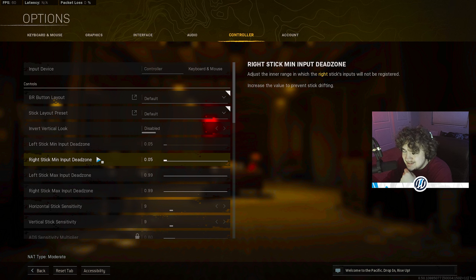For my left and right stick minimum input dead zone — this is just your regular dead zone, basically how far you have to push your stick for it to start moving. I have it on 0.05. I've always used 0.05, I've never bumped it up or turned it down.